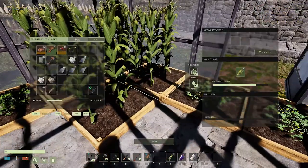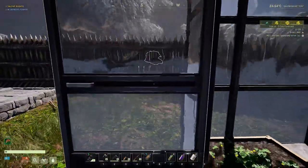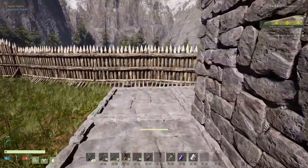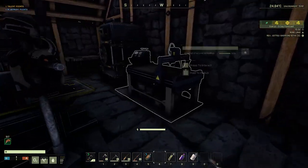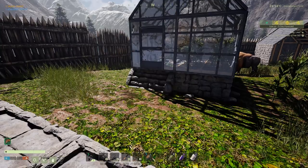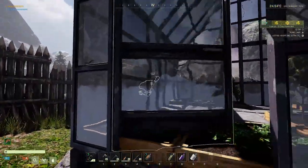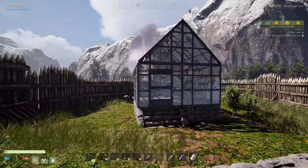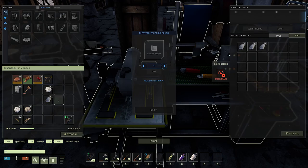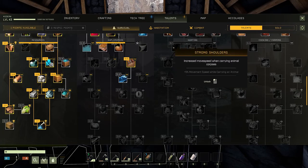I'm just checking in on some of these things that look like they're growing — we've got a little bit of time on those. I'm quite pleased with our little greenhouse here. I'm going to get a ramp — actually let me use the stairs, that way it's a little bit easier to get in and out of here. Now we're starting to look fancy. With that out of the way, the next thing I'm really looking to do is get some better armor, so I'm gonna dump these composites into the electric textiles bench.